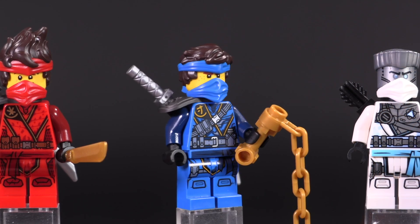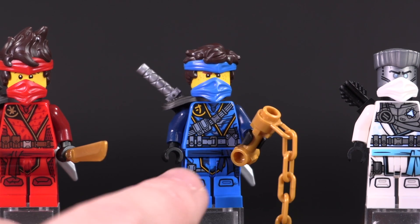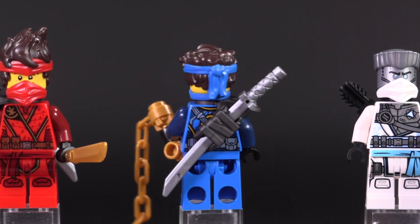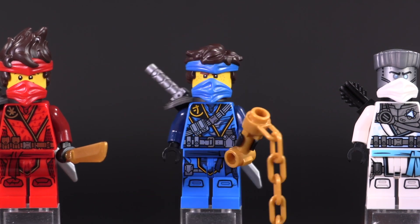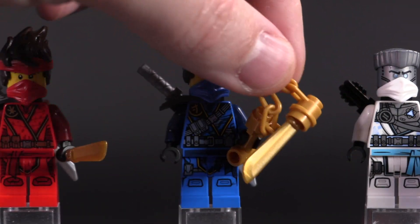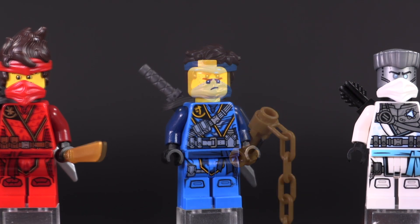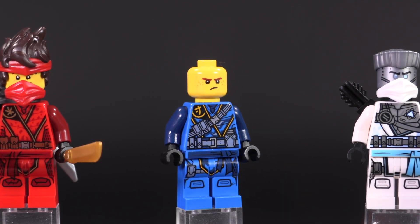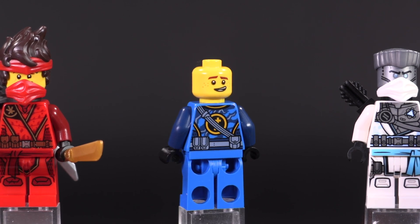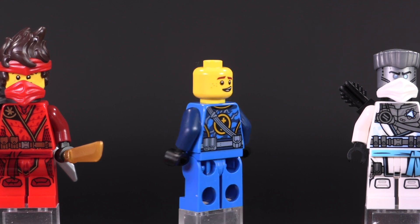Now we've got Jay, who has the same kinds of robes with a little extra tactical detailing — some extra belts that show equipment. He's also got a golden machete at the end of the chain. He has a couple of expressions, and you can see all the tactical detailing cutting across his main robes on both front and back.